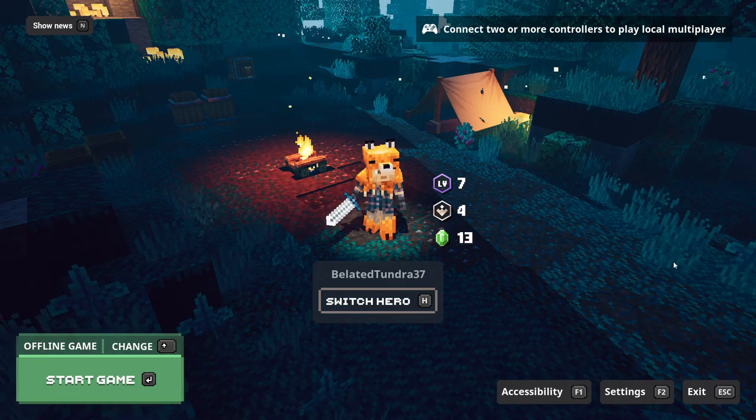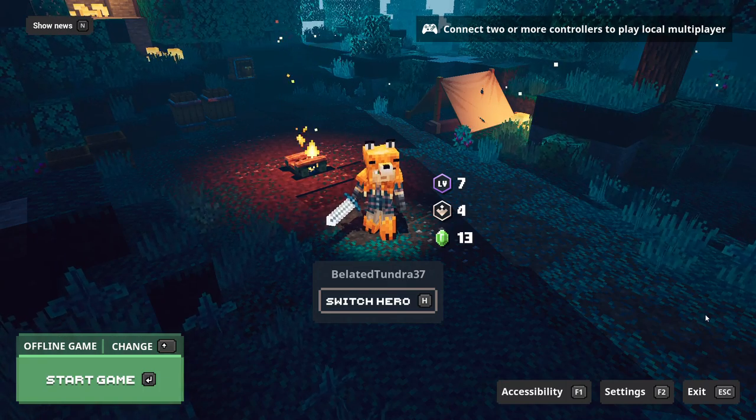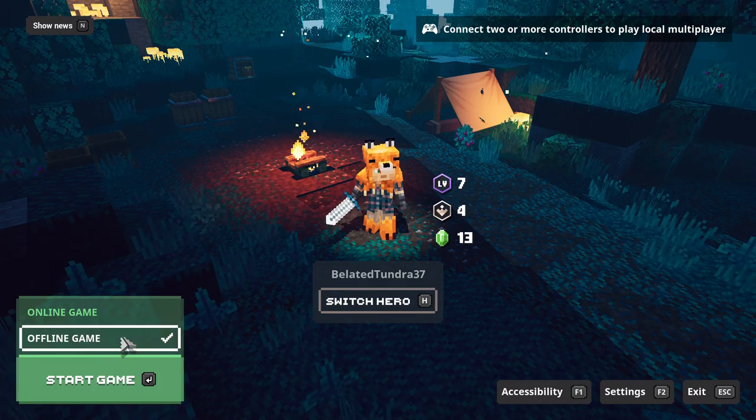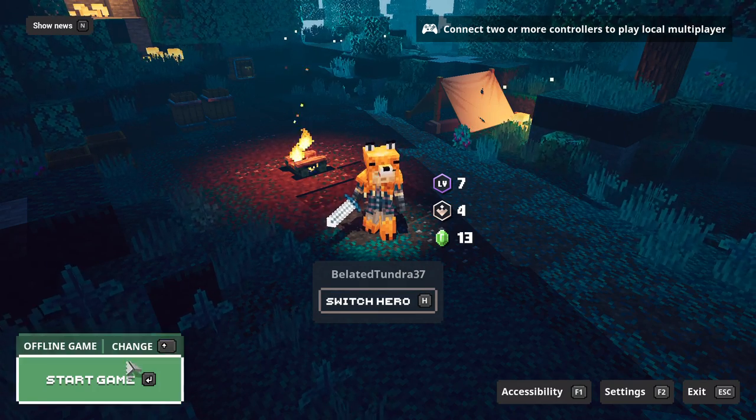Press Enter to start game. Press Age to switch hero. Press F1 for accessibility. Press F2 for settings. Press Escape.